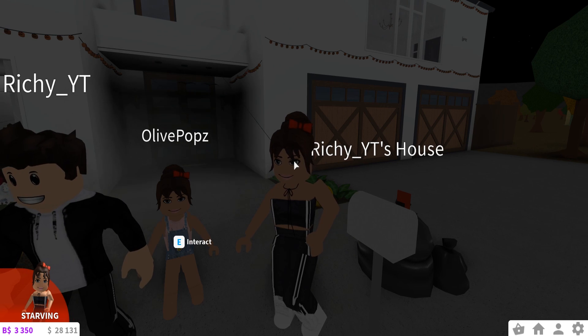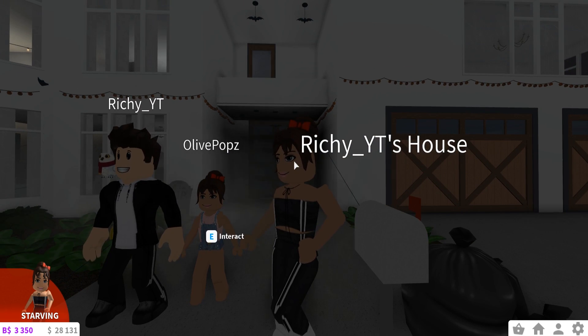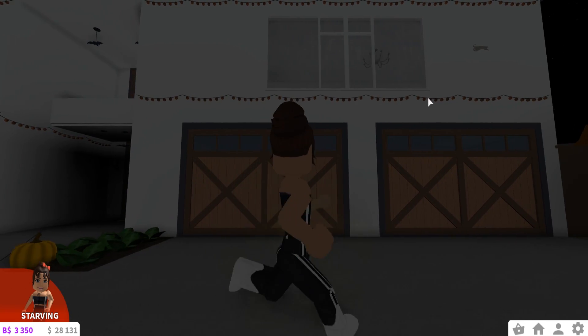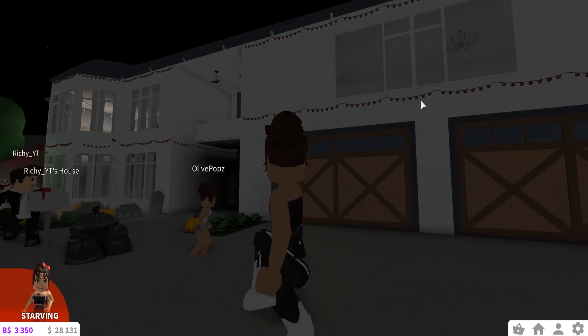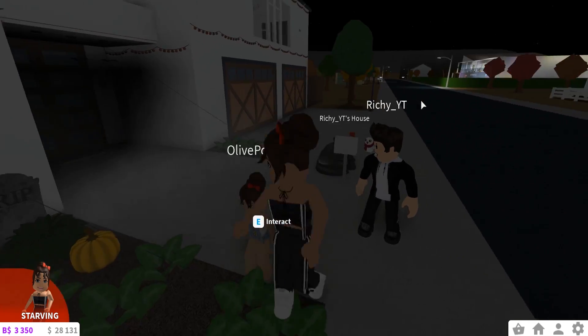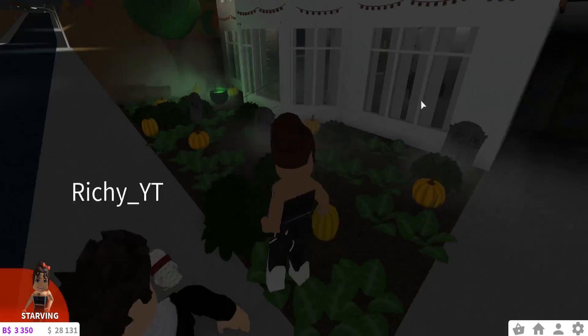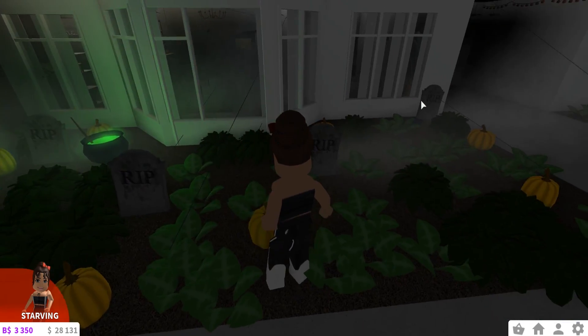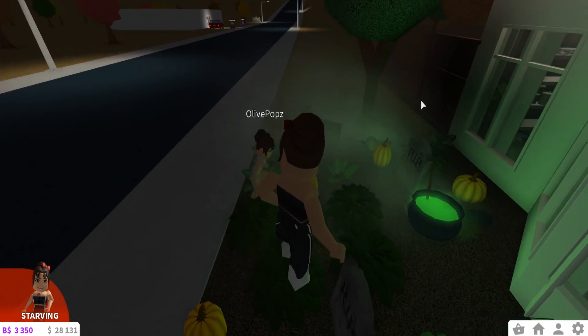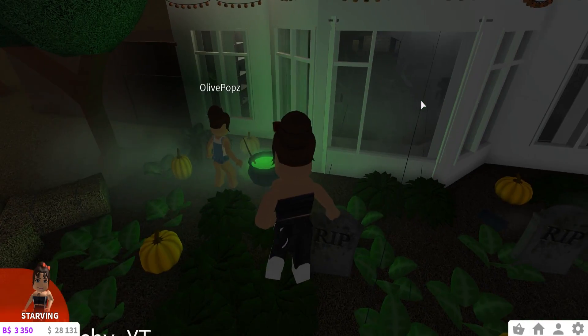We're back with Olive and here we are outside our house that we decorated. This is the outside decorations and we've just put some of these around. The lights aren't on at the moment but we will put those on so you can see how these look. We've put some pumpkins out the front — it's spooky, isn't it? The tombstone, the gravestones, the cauldron. I love the glow coming from it.